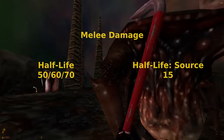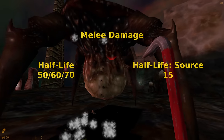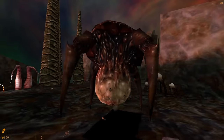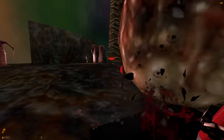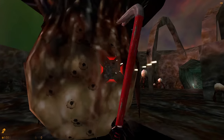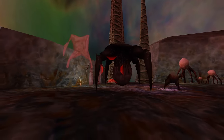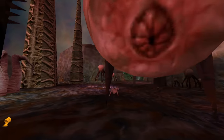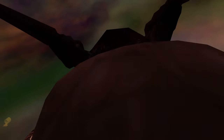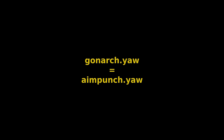Usually any significant value like this would be read in from a console variable, but in Half-Life Source, this was changed to be hard-coded. Most sources of damage will temporarily offset the player's camera. The offsets are described with three numbers that specify how many degrees to offset the camera in each axis. In Half-Life, the yaw value for the melee aim punch was not set at all, which means the camera won't move left or right. In Half-Life Source, they decided to spice it up a bit — so they just read in Gonarch's yaw value.